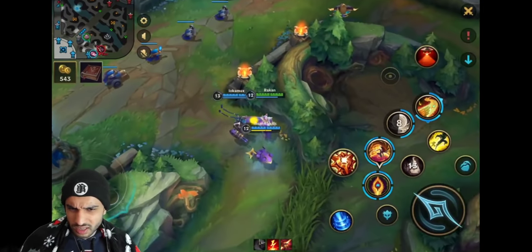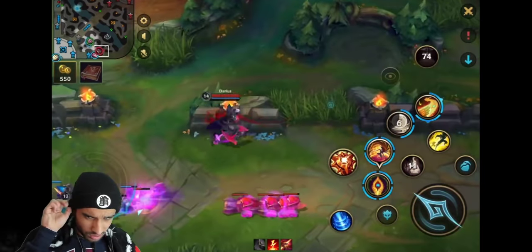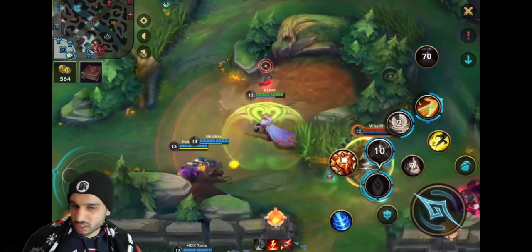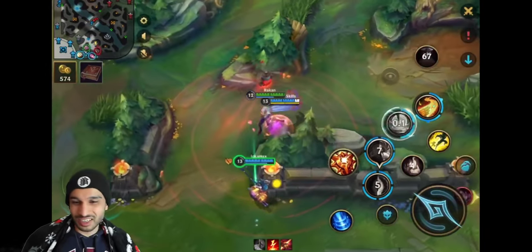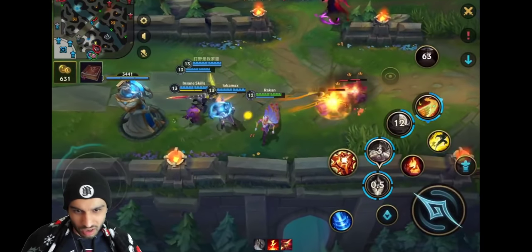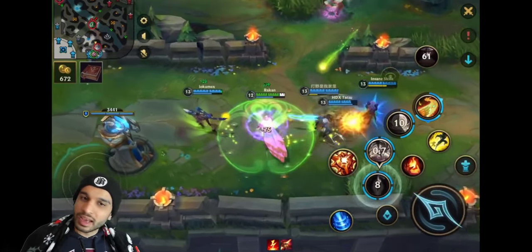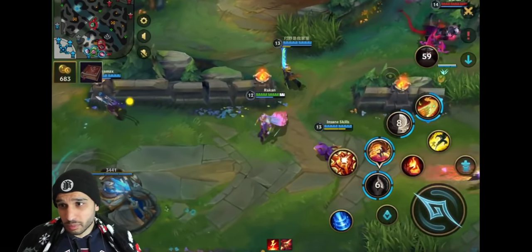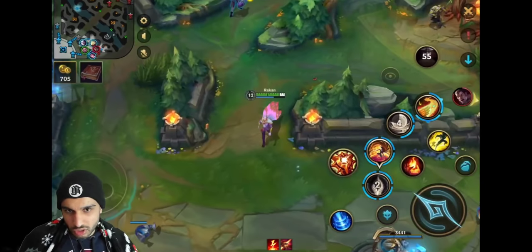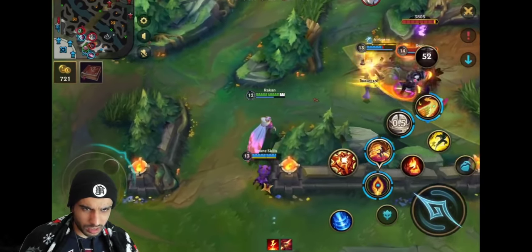Jinx went for Bloodthirster - interesting. This is what I mean: Galio just doesn't take any damage because he can use his second ability and negate it entirely, plus he taunts you. Galio's ultimate provides a team-wide magic resist shield, which of course counters Rakan because Rakan deals team-wide magic damage with his ultimate and second ability.